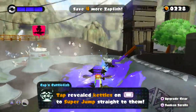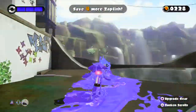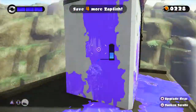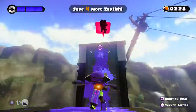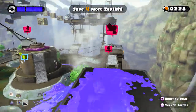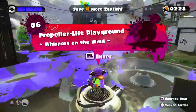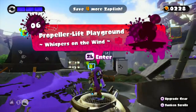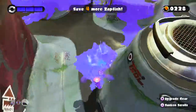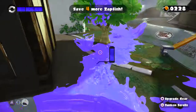Tap revealed kettles on the gamepad to super jump straight to them — yeah, that's how I was able to jump last episode. Anyway, in the next episode we are going to go to... propeller lift playground, 'Whispers on the Wind.' So this was Robert from ICG Crusaders — we're going to do this next episode. Have a good day, night, or whatever. Peace out, y'all.